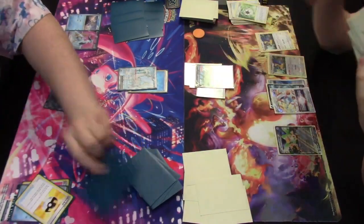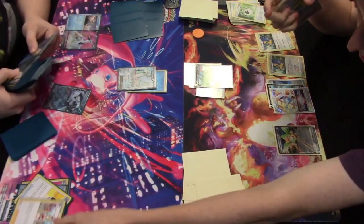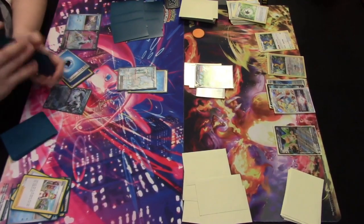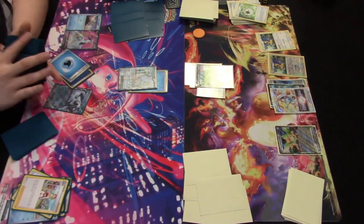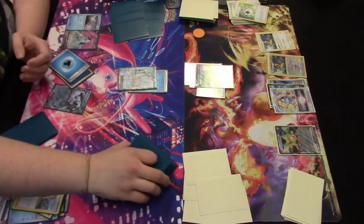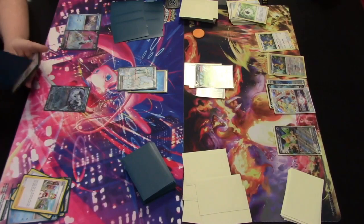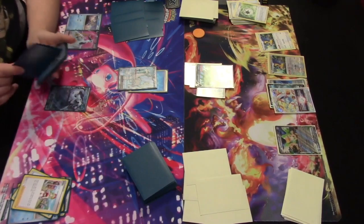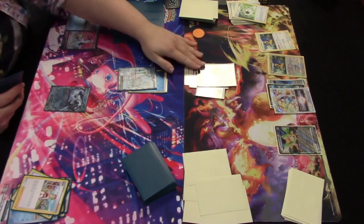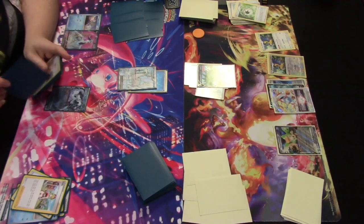We draw for the turn and start things off on Chien-Pao's side. Chien-Pao EX in the active spot uses its Shivery Chill ability to search the deck for two Water Energy and put them into the trainer's hand. Chien-Pao is going to need four energy discarded on that side of the field in order to take the KO on the opposing Tyranitar V — Hail Blade does 60 times the amount of Water Energy you discard from your side of the field.